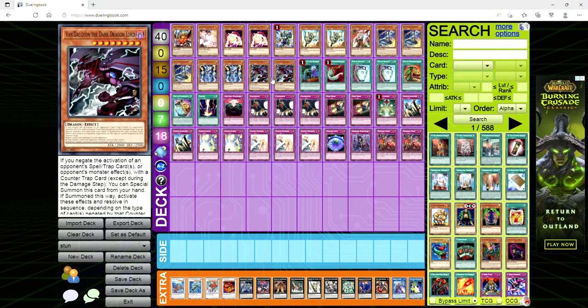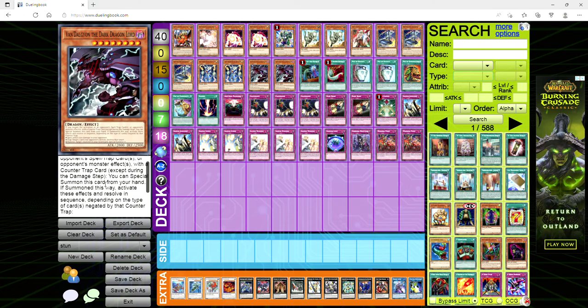So what the hell does this card do? Vandalgon the Dark Dragon Lord is a 2,800 attack, 2,500 defense, Dark Dragon-type monster — it's a Level 8, so you can exceed with this bad boy. I haven't played this card since like 2008–2009; it used to be played in old counter fairy decks because you could just drop it out of nowhere and cheese the opponent. If you negate the activation of an opponent's spell, trap, or monster effect with a counter trap, except during the damage step, you can special summon this card from your hand. If summoned this way, activate these effects and resolve in sequence depending on the type of card negated by that counter trap.